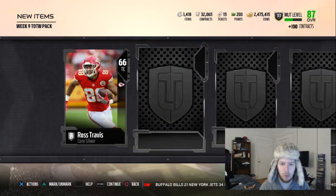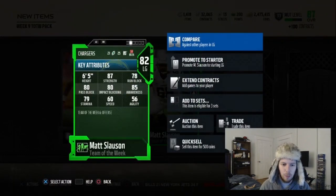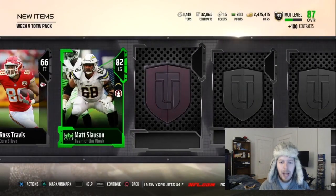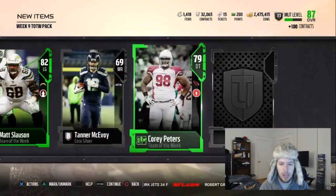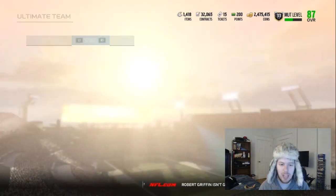Hopefully we can get an Elite Team of the Week card that's new — that would be awesome. If we get an old one, hopefully it's like a 90. We get an Elite! Matt Slauson — I'll take it. Week 6, not really ideal, but I'll take it. It's an Elite Team of the Week. And then we get a Corey Peters. It's not this week, but beggars can't be choosers.